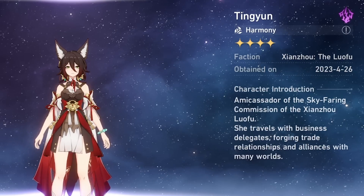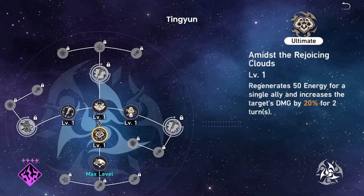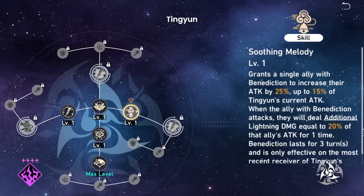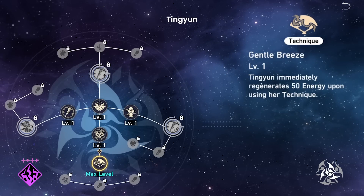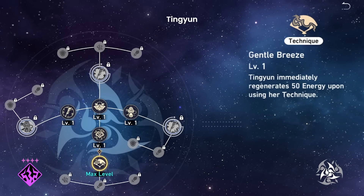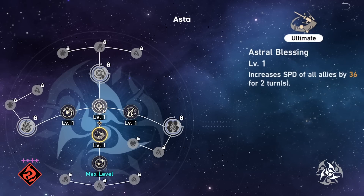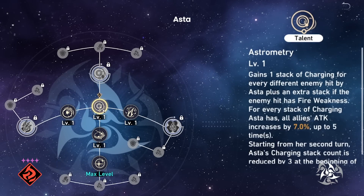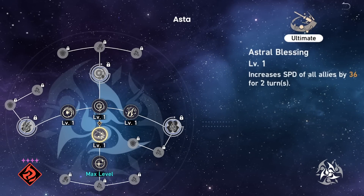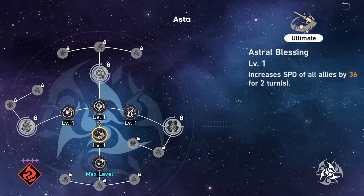Tingyun is a 4-star Lightning Harmony character. She has a damage percent buff and 50 flat energy regen on her ultimate. Usually characters have about 100–150 total energy, so this is about 33–50% of their energy bar, which is quite significant. She has an attack buff and additional lightning damage proc on her skill, and her technique self-restores 50 energy before the fight. With 3 sources of buff utility, she is definitely the most valuable 4-star character we currently have for long-term investment. Less universal value but still situationally powerful is 4-star Fire Harmony Asta. She has a speed buff on her ultimate as well as an attack buff on her talent, however there is an upkeep for this attack buff which can be situationally difficult to maintain. While speed is very valuable, you don't notice the value unless fights are longer and drawn out. Unconditional buffs that boost damage have immediate impact, and the other two characters have more directly impactful benefits they provide to the team.